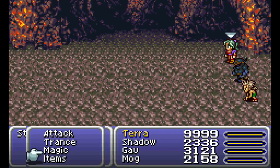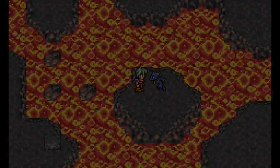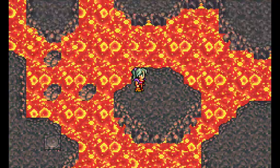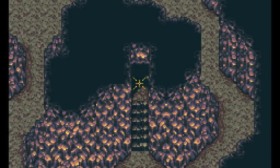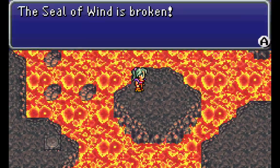That is a tricky dragon — you definitely want to watch out for that one. For defeating it, we get the Longinus, and the Storm Dragon has been slain. Very nice. Let's see what opens up — there's an area we haven't been yet. The Seal of Wind is broken.